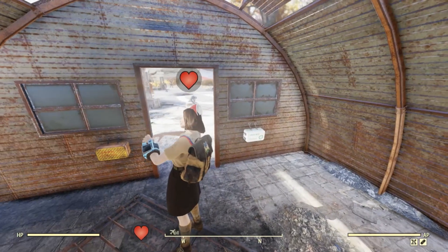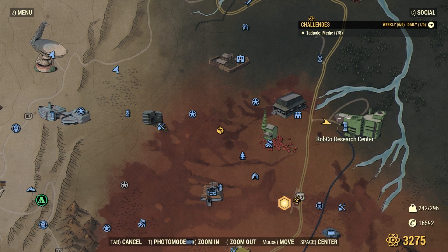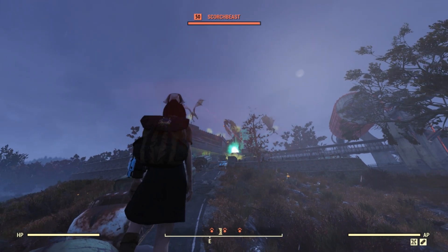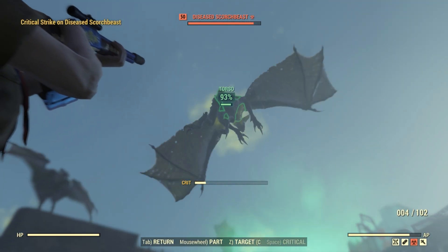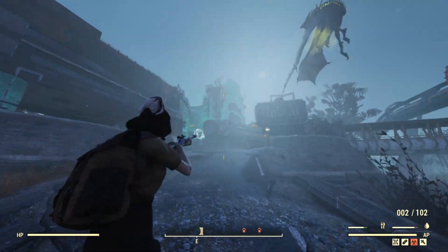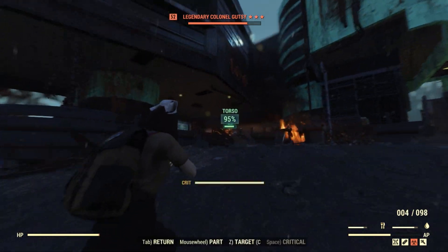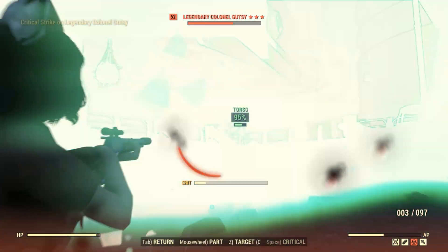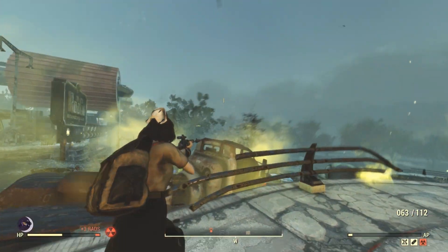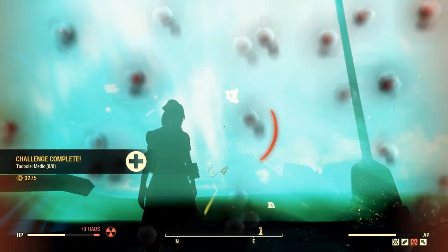Now all we gotta do is get roughed up a bit and use our stims. I'm gonna hit up Robco and see if AWOL is going on — that event usually hits me pretty hard. Three scorched beasts — yeah, that'll do it. I wouldn't call a group of scorched beasts anyways... a gaggle? A flock? Wait, they're bats, so it'll be a colony or a cloud. Looks like they're after this legendary gutsy — maybe they're here farming legendaries. I'm definitely gonna need those super stims here. Just like any action hero, we gotta walk away from the explosions. That's one overly extra way to finish off this badge.